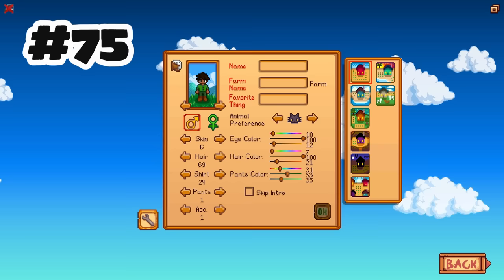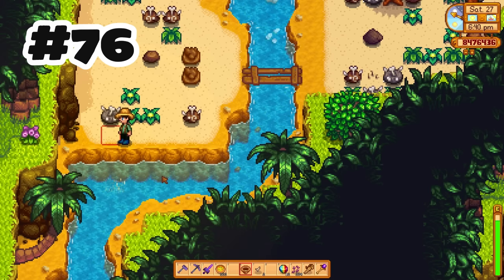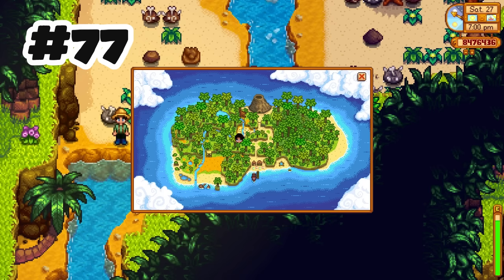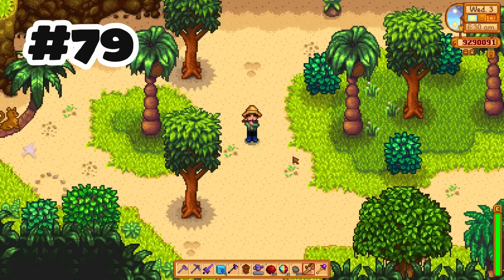Character randomization is now a little less random, and some new hairstyles and accessories are added. The pan no longer yields the same thing if you pan at the same spot twice in one day. The map no longer closes if you click on an area that is a point of interest. Festivals now have map and dialogue changes every second year just to mix things up. Added a new interaction with the horse.